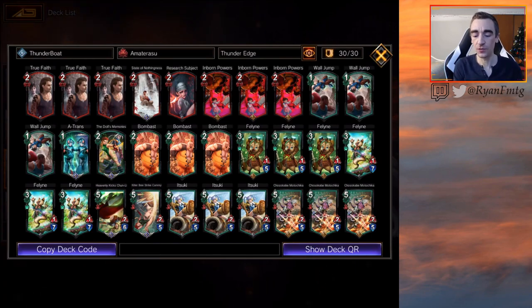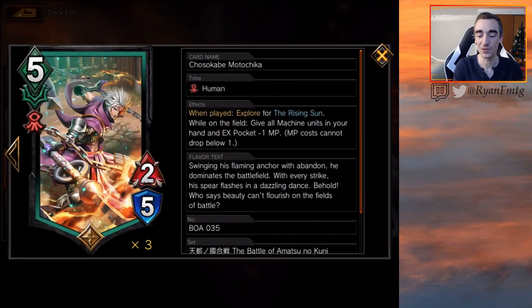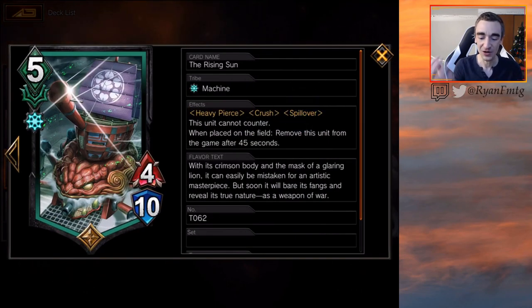The units we're running: a playset of old and new Feline just to get some MP ramp, as ascend fodder for Itsuke. A playset of this unit because we want the Rising Sun — it has heavy pierce, crush, and spillover. It's great. This unit cannot counter, but if it has agility it doesn't need to. It does go away after 45 seconds, which is four attack cycles — but with agility, that's eight attack cycles.